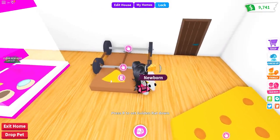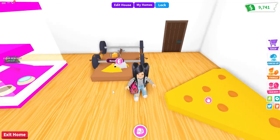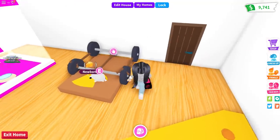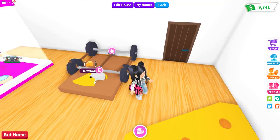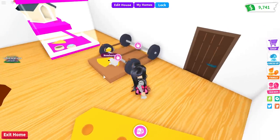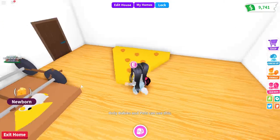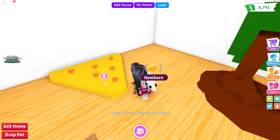Over here we have a rat trap. If you have rats as pets you're probably not gonna be a super fan of the rat traps, but this is kind of just what it's supposed to be. You can have the rat lay here and of course there's a little bait of cheese on the side. This one was actually really easy to make.